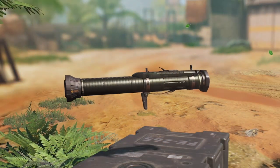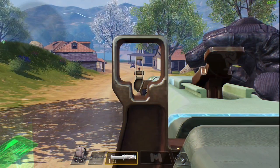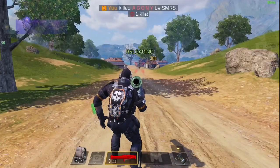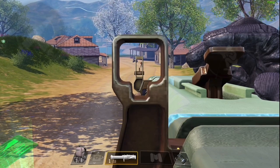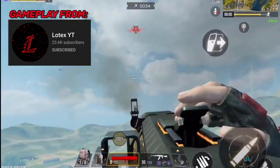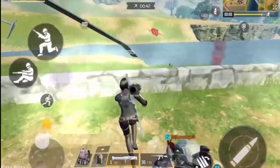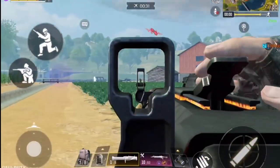You might think I'm trolling, but I'm dead serious — the SMRS has been broken since the start of season 8 and many players still don't realize it. With a direct body hit, this rocket launcher can kill an enemy with one shot, even at long range. Even if you don't get a direct hit, you can still deal heavy splash damage — in this example I melted 215 HP. What makes it even more powerful is the fast rocket velocity; it allows you to aim easily and leaves no chance for your enemy to react.